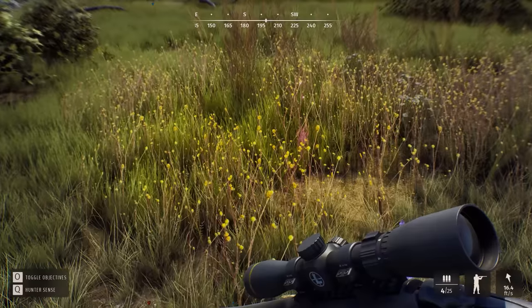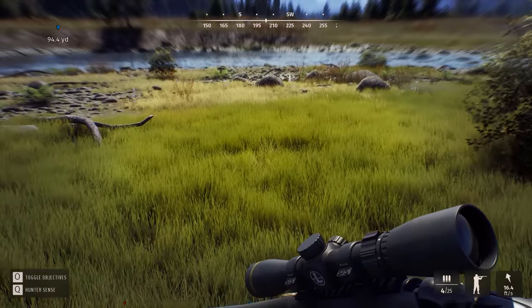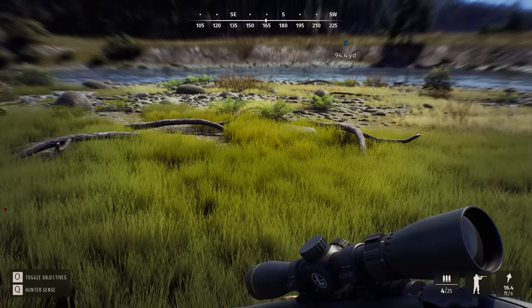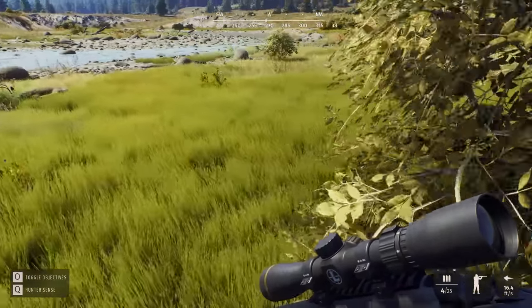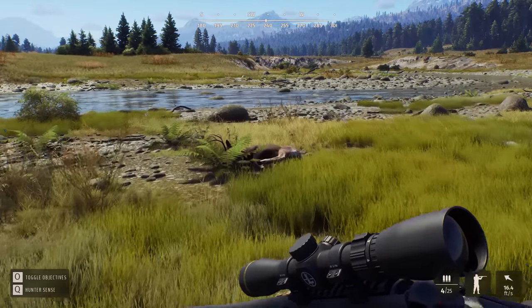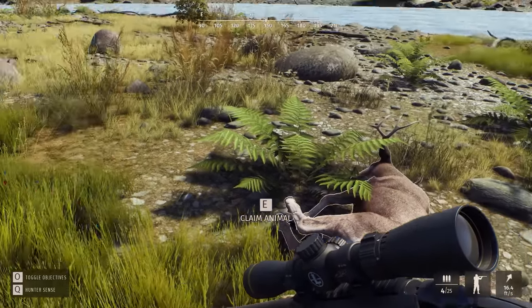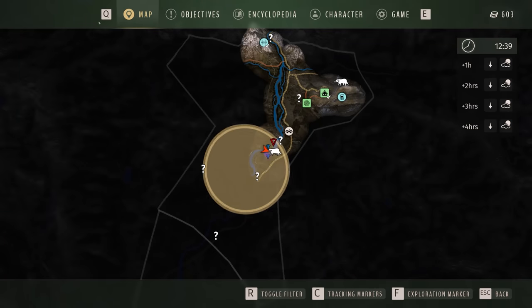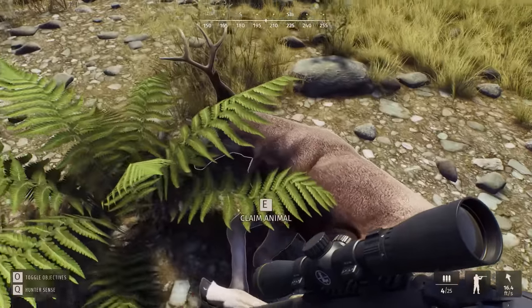There's blood right here. Maybe we go this way and see if we find more blood. Yeah, it's right over here — it went this direction. Oh there it is right there, oh my Lord dude. Check it out, we found him right here. So that tracking marker — it's always facing you towards your tracking marker. That's what that pink thing is. But here he is — we found our kill.